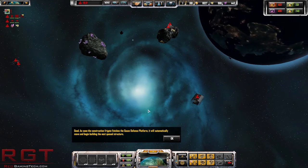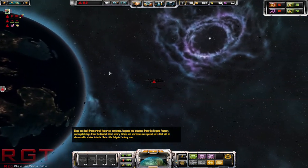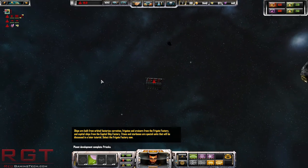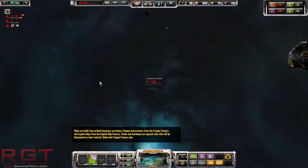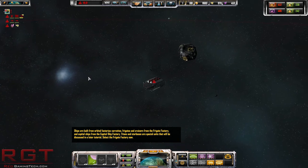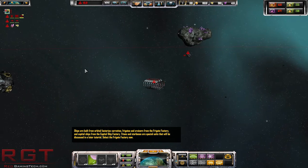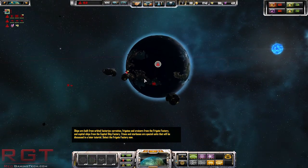As soon as the construction finishes - ships are built from orbital factories. Corvettes, frigates and cruisers from a frigate factory, and capital ships from the capital ship factory. Titans and star bases - bloody hell. Titans - I can't even imagine how cool star bases would be. Those are special units that will be discussed in a later tutorial. Select the frigate factory for now. This place is so huge, that's the only problem.